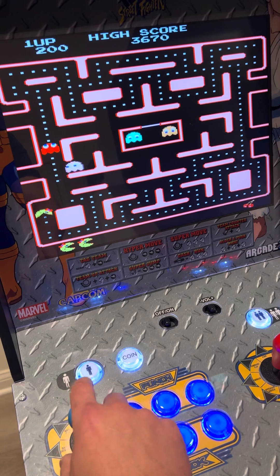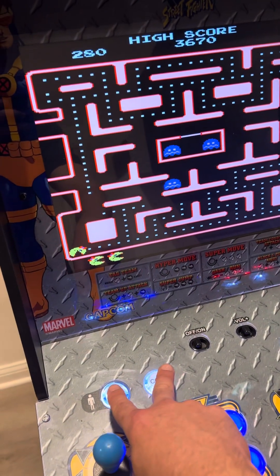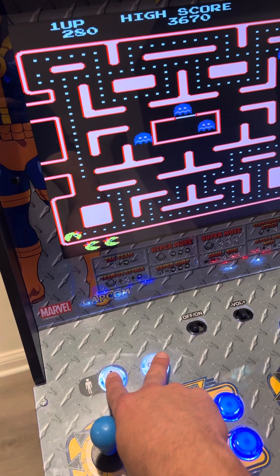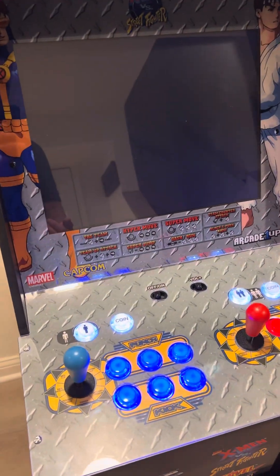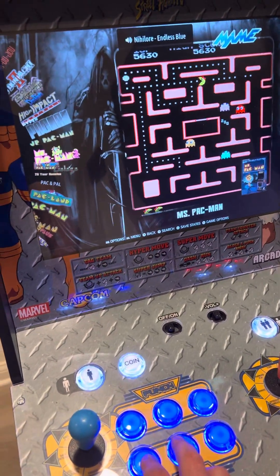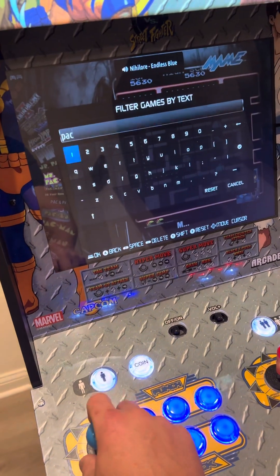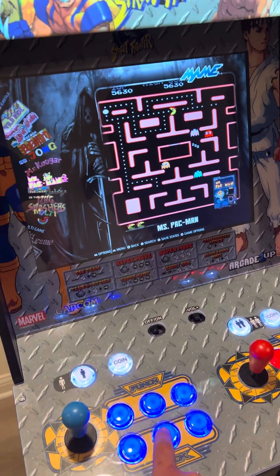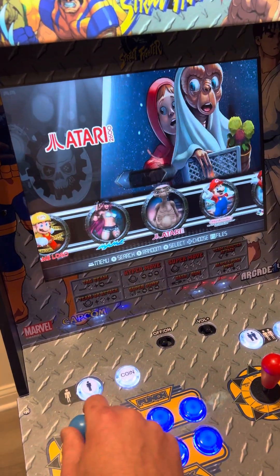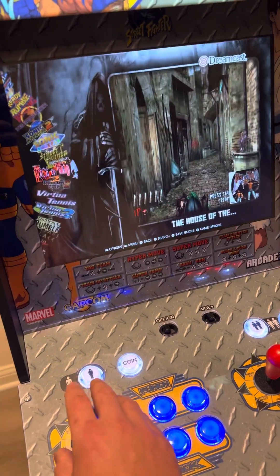Now I can hit start and play Pac-Man as intended. If you want to get out of a game, you hit start and select simultaneously one time, and it kicks you right back to where you were. I'm still in a filter, so I can go back to search and reset the filter by hitting the enter button.